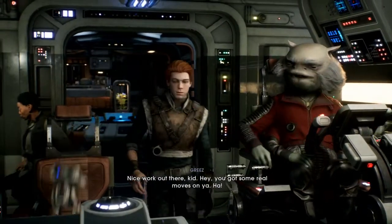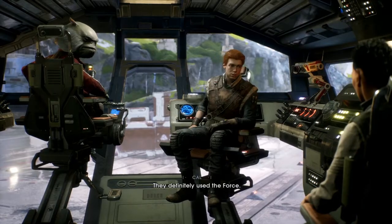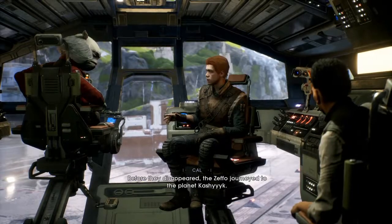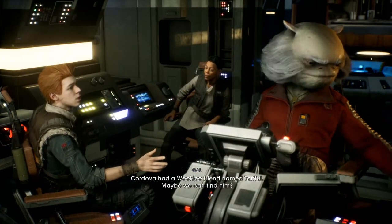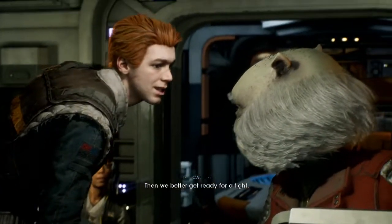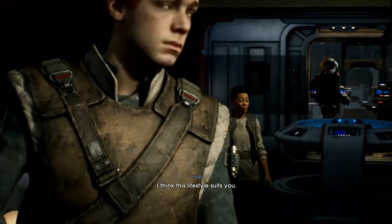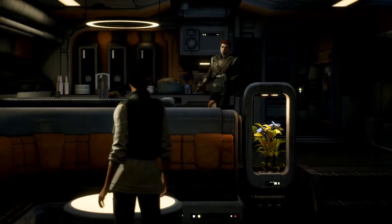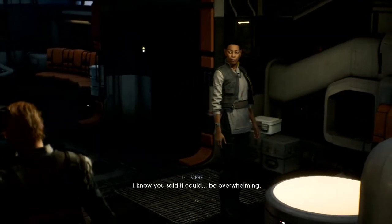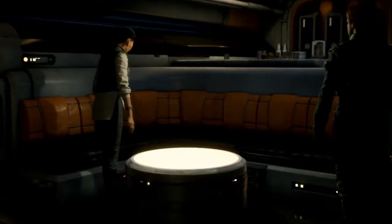Nice work out there, kid. Hey, you got some real moves on you. Just tell me that this visit wasn't for nothing. I found the tomb of a Zeffo sage — they definitely used the force. An advanced civilization of force wielders who mysteriously vanished. No wonder Master Cordova became so obsessed with them. What else did you find? Before they disappeared, the Zeffo journeyed to the planet Kashyyyk. Cordova had a Wookiee friend named Tarful — maybe we can find him. Look, things are really bad down there. The Empire's muscling in on those Wookiees big time. Then we better get ready for a fight. I think this lifestyle suits you — fighting that walker seems to have made you more confident. So, how are you holding up? You mean with the force? I know you said it could be overwhelming. I haven't gotten myself killed yet. I'd rather not talk about it.